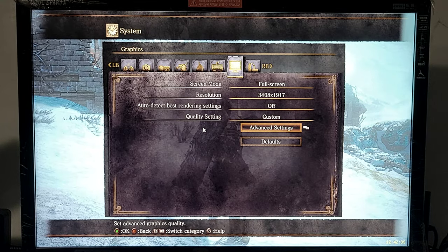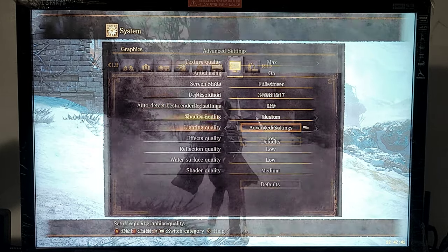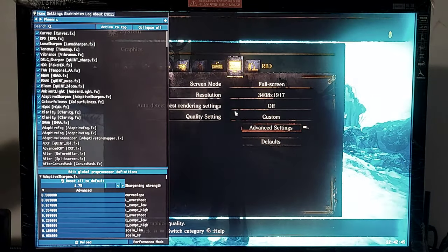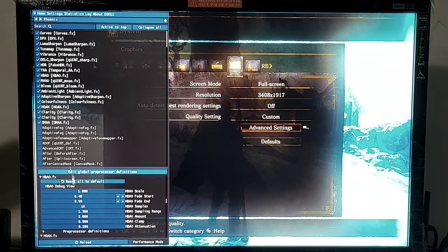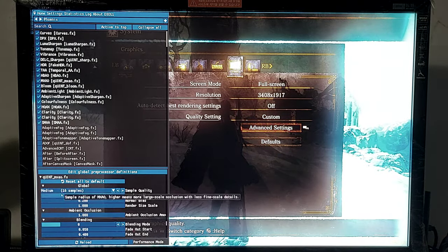Dark Souls 3 plus ReShade movement pattern for GPUs. Snow fields to the tower. Resolution, advanced settings, custom ReShade settings. Phoenix Undead presets are modified. HVAO 16 times, MXAO 16 samples.